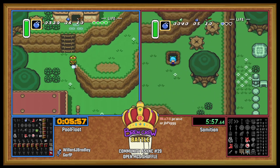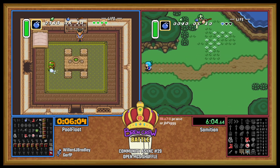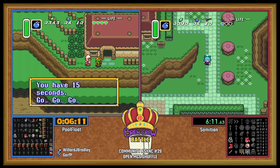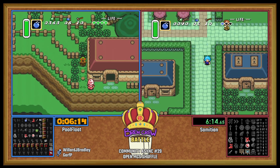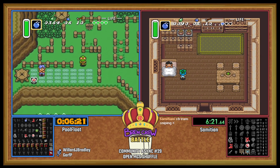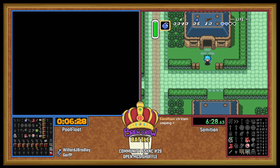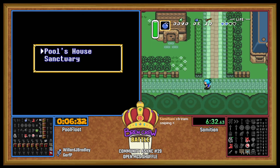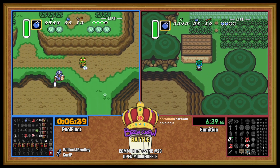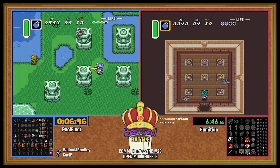Was Sam gonna double back to go get that 300 bucks? Looks like it. Maybe check Sick Kid too. Sam clearly heard me — going to Sick Kid. Going into the refill room, gonna stock up on some more bombs. Trying to get enough bombs to do Mini Moldorm Cave, I would presume. That's actually pretty smart.